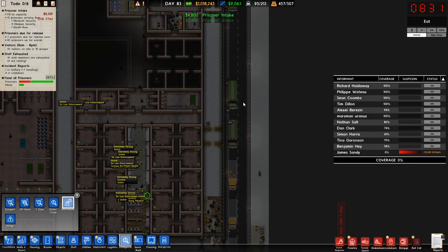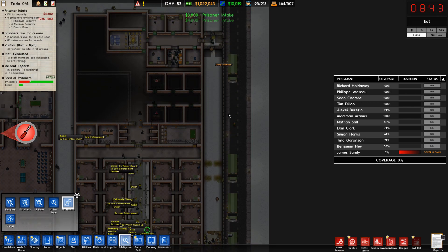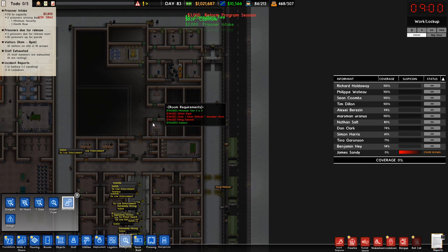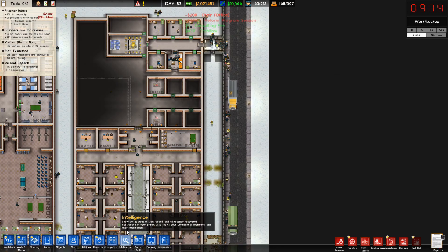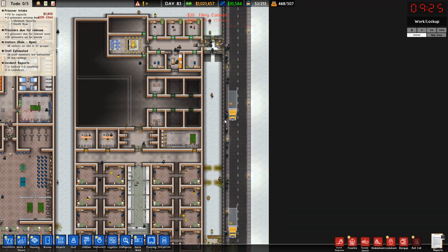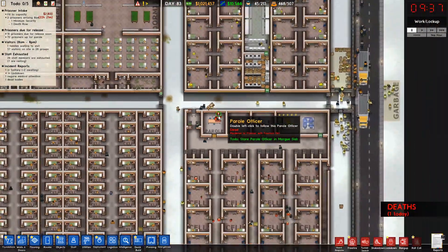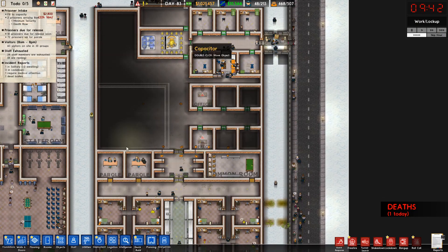We have some new prisoners coming in. Let's check in and see if there's anyone that we need to put into higher security max or into protective custody. Not really. We have to wait on the offices to finish, so we have the time to do this. Oh, we get a death row prisoner tomorrow. We might actually wait on that just to see what he's done. They killed a parole officer. We probably don't have time to see the full execution process and everything.